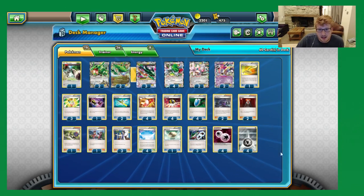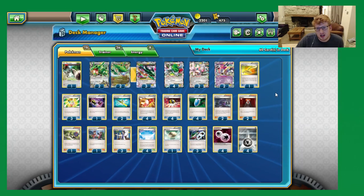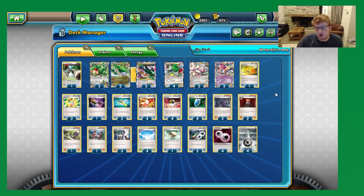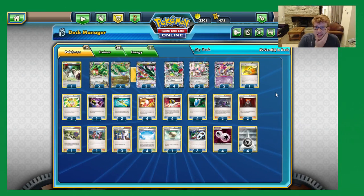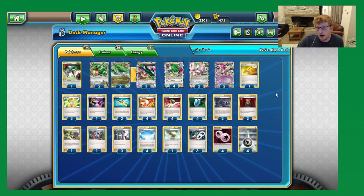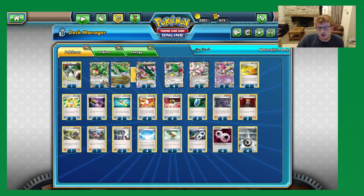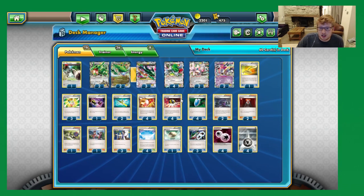So in front of you is a list with Magearna and Metal Energy. I've seen a few people arguing about the best way to pair up Mega Rayquaza, because of course he's a colourless attacker. So all of those discussions are going to happen after I talk about the initial list, and we'll talk about some differences and changes that you could make to the deck.